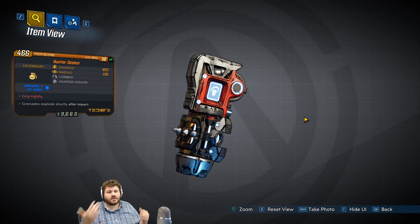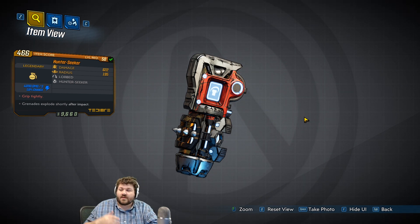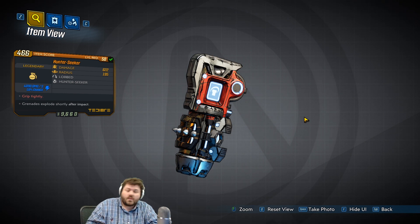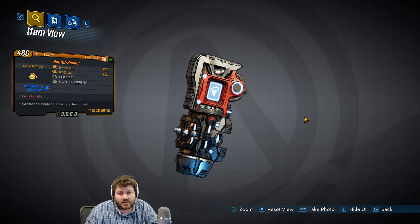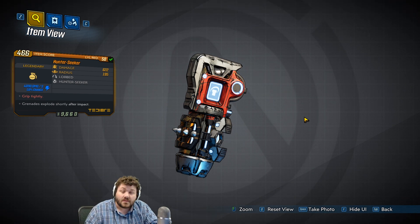What makes this legendary grenade is the 'grip tightly' red text. This is actually a reference to the Dune novel, where one of the characters has to catch a drone that's hunting him and he says 'grip tightly.' If you guys think it's from something else, please let us know in the comments because I would love to know.